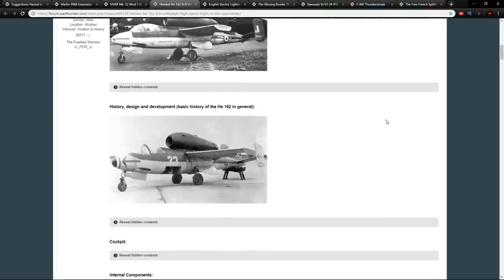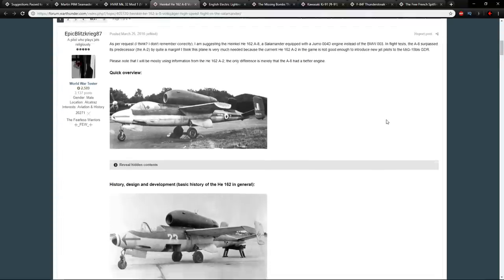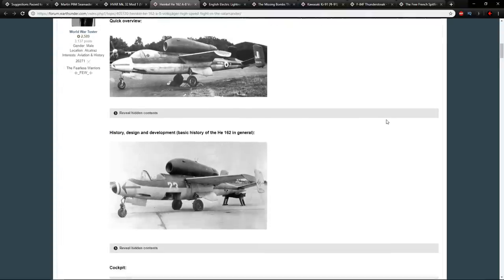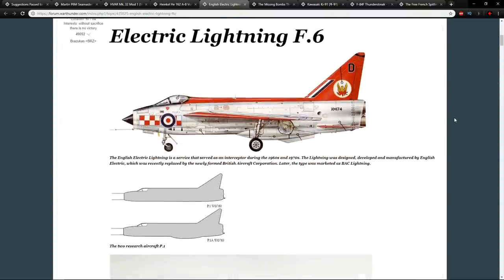The He 162 A-2 isn't great in game — it doesn't fly very well and overheats quickly — so this could give it a boost. But you still have to convince people to use it over other aircraft around that tier, like the Me 262 which is really fun to fly, and all the versions of the 262 and the 163. It's a hard sell for the poor He 162 nowadays.